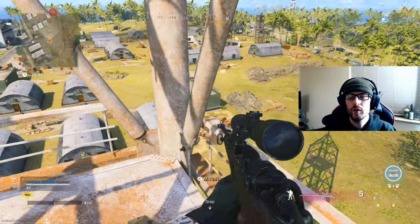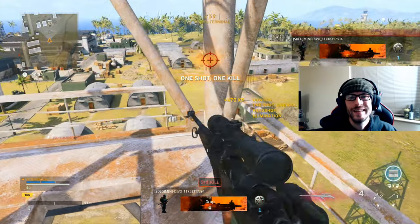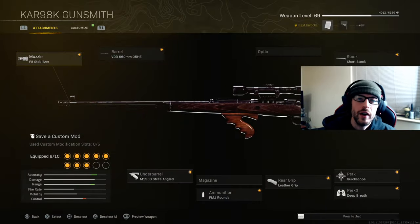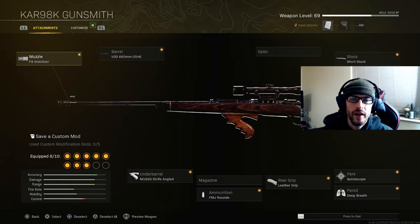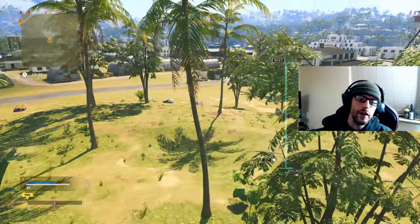For the Gorenko challenge I'm using a Vanguard weapon, the CAR 98k. Attachments are as follows: muzzle — F8 Stabilizer; barrel — VDD 660mm 05HE; no optic, as I prefer the stock sight; stock — Short Stock; perks — Quickscope and Deep Breath; rear grip — Leather Grip; no magazine attachment currently; ammunition — FMJ Rounds; underbarrel — M1930 Strife Angled. You can swap some of these around — this is just what I had running on the class.